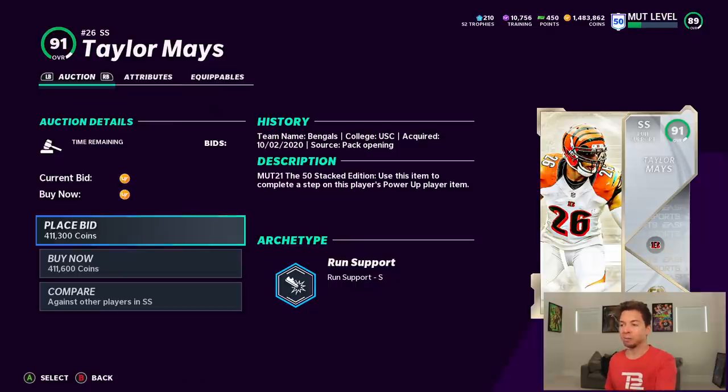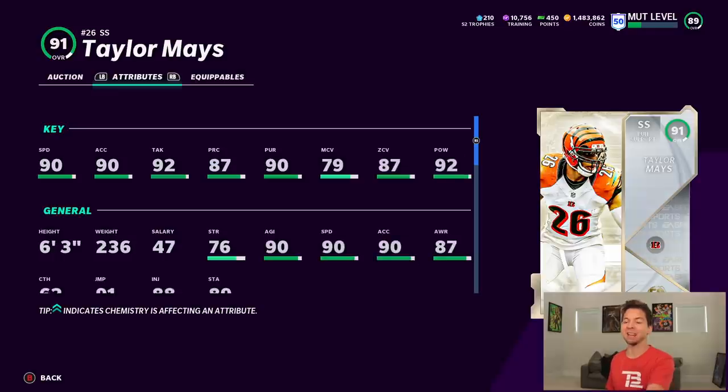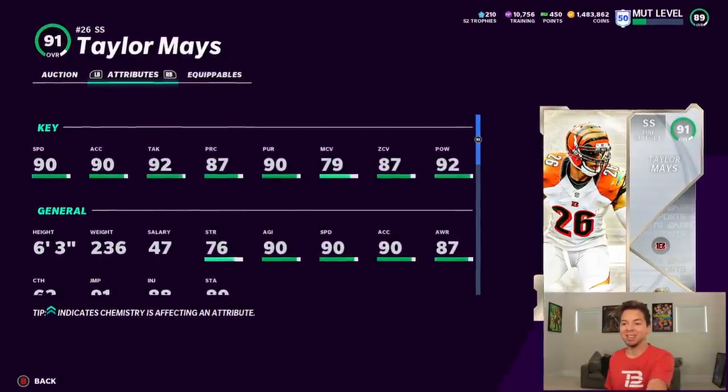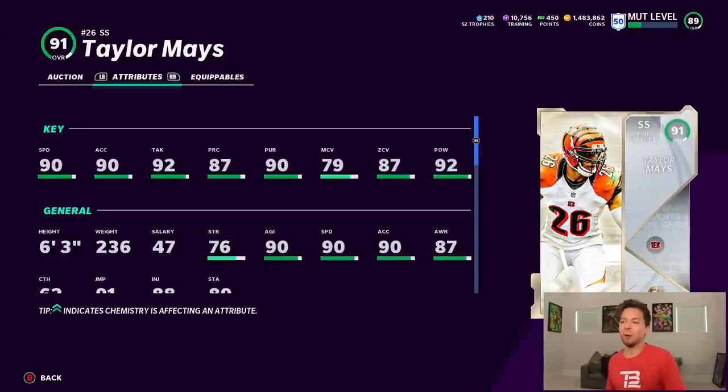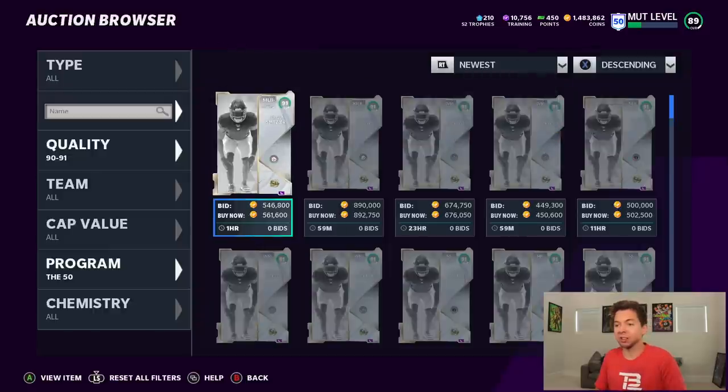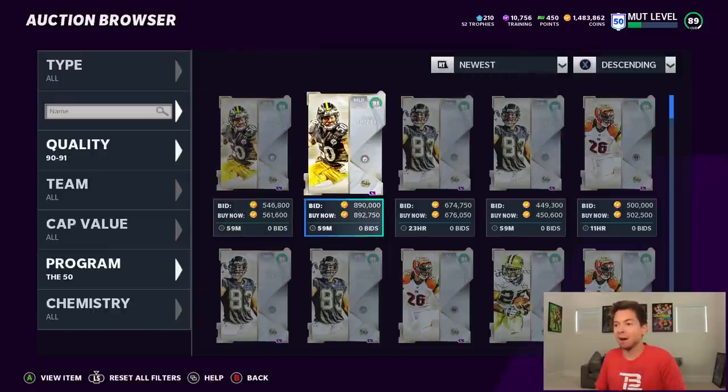We have Taylor Mays — always one of the best players in Madden Ultimate Team. He's got 90 speed, 90 acceleration, 87 zone, 92 hit power. The one thing that's a little disappointing is hit power this year just seems kind of non-existent. Players with a lot of hit power don't really force fumbles, but then I see guys like Asante Samuel forcing fumbles. He is 6'3", which is another plus. Safeties are really good in this year's game and a lot of people play them at linebacker.